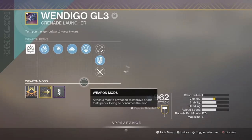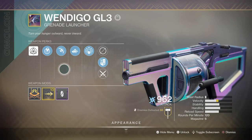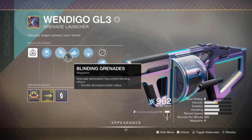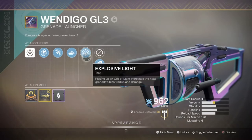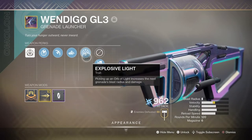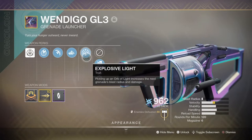Lastly we have the Wendigo, which is a fantastic grenade launcher that I recommend everyone try to get. Don't let the blast radius stat put you off, as we can increase it via its perk Explosive Light, where collecting orbs of light increases the blast radius and damage by 70% per loaded round.